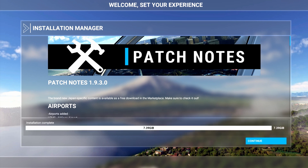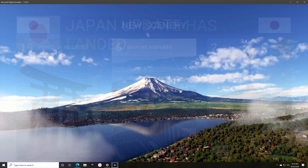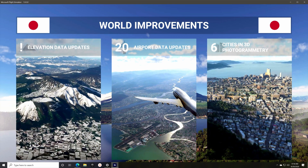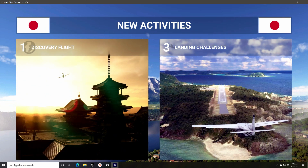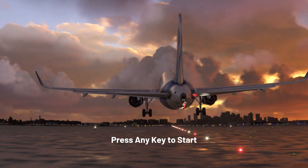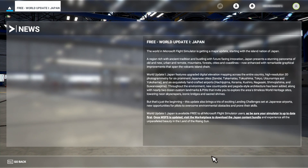Once it had the correct path it reflected the correct patch size as expected. I was able to run the update normally, and when the update was finished I quit the application and rebooted just as a safety measure. Then I ran the application again and was presented with the new splash screens. Sadly we still have the press any key screen.